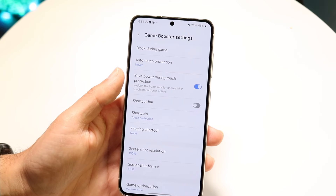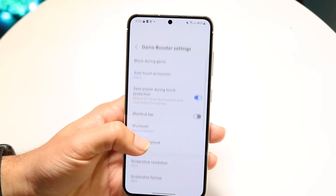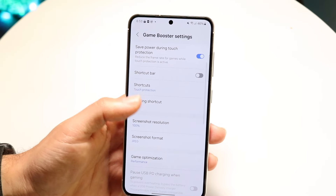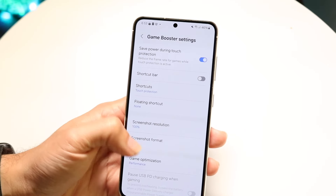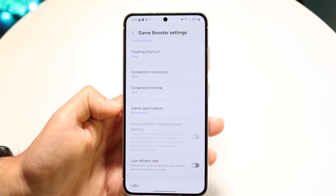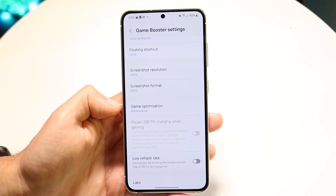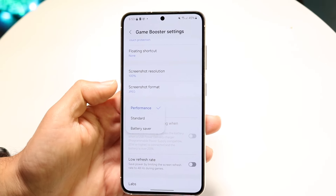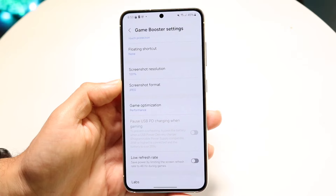Now all you have to do is go through and find the option that says "Game Optimization." This panel that says Game Optimization is the main one that you want to hit. Go ahead and hit Game Optimization and change it to Performance.